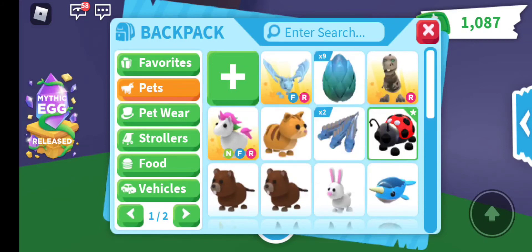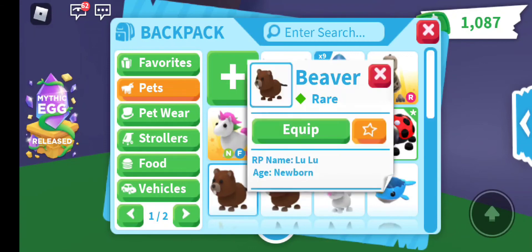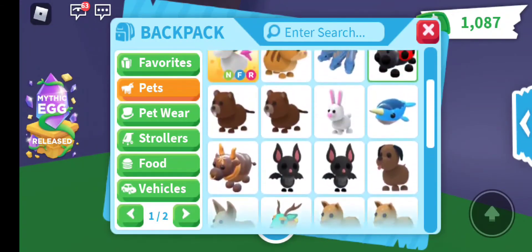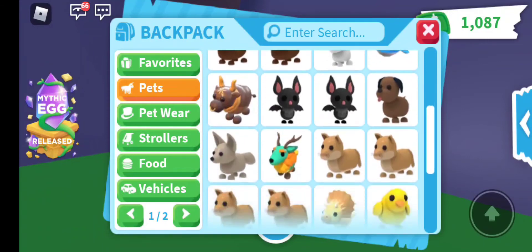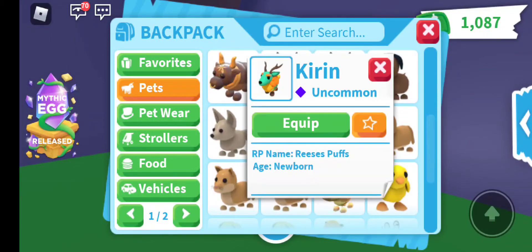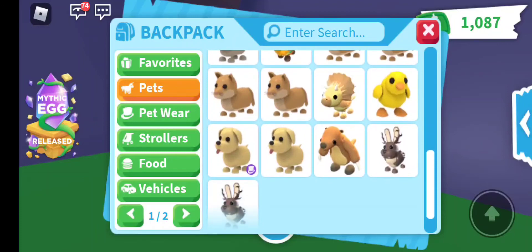I have two Beavers, one named Lulu and one named Beaver. I don't know if I have this one named Lulu. Then I have a Bunny, Narwhal, Ox, Bat, another Bat. I have a Chickalavdor, a Fennig Fox. I got this Kirin today. I got the Pumas and the Triceratops, which is out of game.